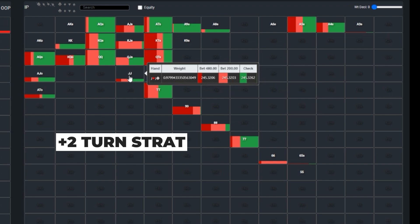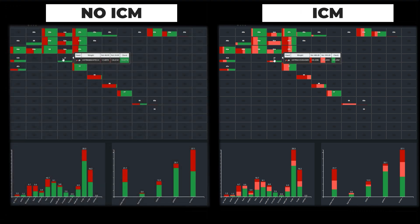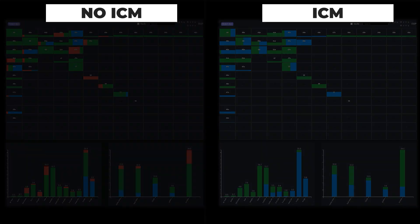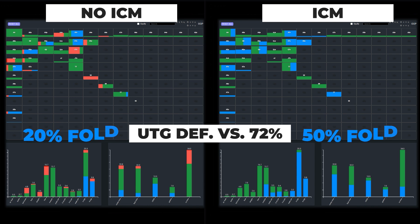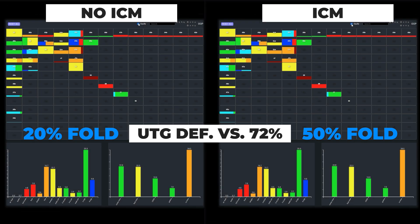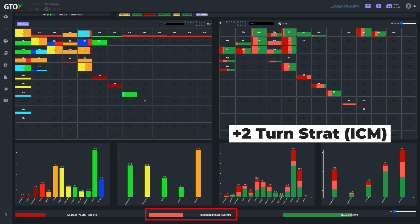Espen gets the dream turn and bets on the larger side, which the solver does at a decent frequency, but it predominantly prefers the smaller sizing, having essentially wrapped up this pot. Interestingly, in the non-ICM sim the solver only uses the larger sizing due to Brewer's mid-heavy range filled with trips and overpairs. However, when we force both sims to use the exact same strategies, Brewer's turn defense changes dramatically in the ICM sim, where it folds nearly 30% more often.